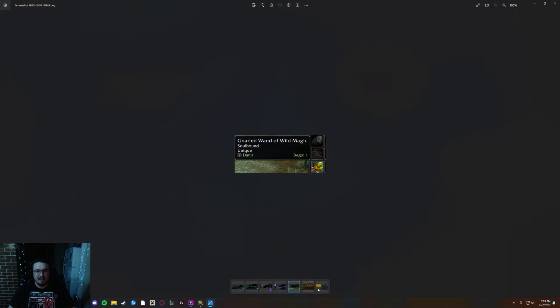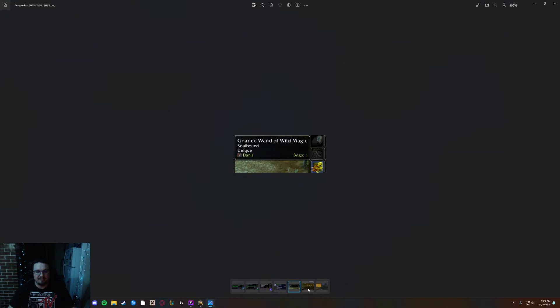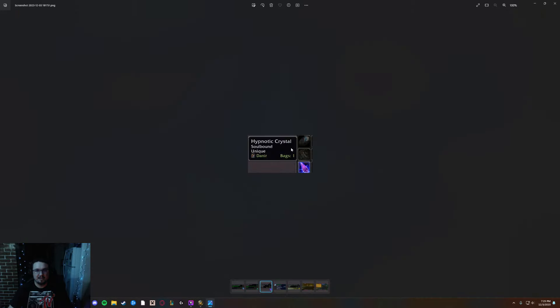One of the things you're going to have to get is in Wailing Caverns. Mutanus the Devourer, the final boss of Wailing Caverns — you're going to have to kill him and he will drop an item called Hypnotic Crystal.